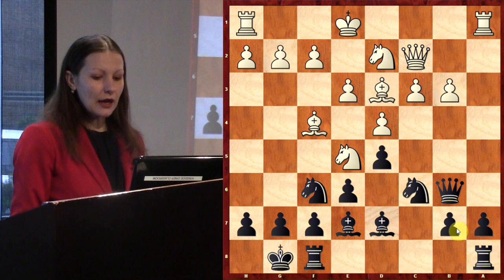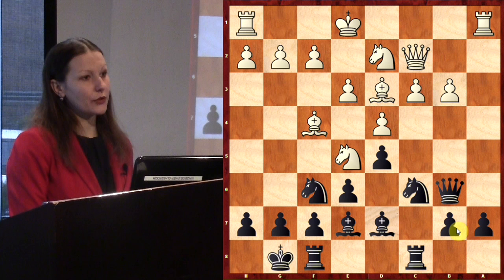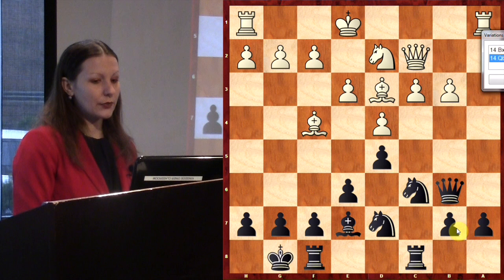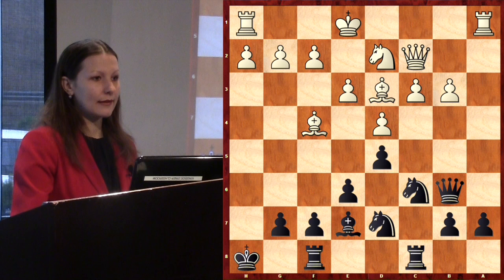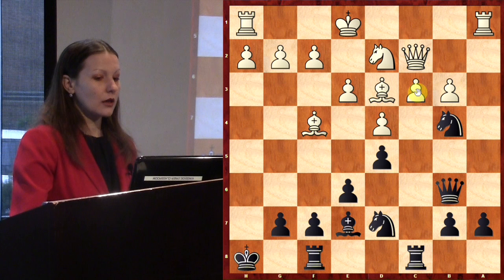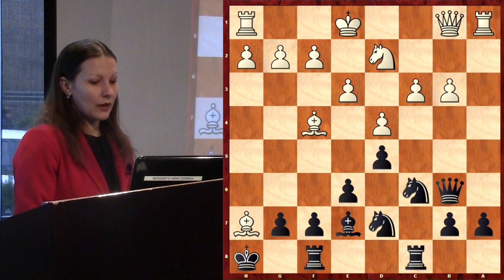That's why I played Rfd8 to protect d7. But it was also interesting to consider Rac8 — what is the main idea of that move? If Nxd7, Nxd7, Bxh7, Kh8 — same idea as before. And what happens next? If the bishop goes back to d3, then Nb4 is dangerous, and if cxb4, Rxc2. So after Qb1, the rook can take on c3. That's why Bd3 is not good and White should play Qb1 immediately.